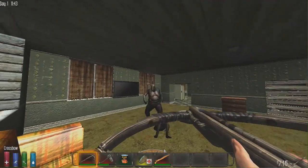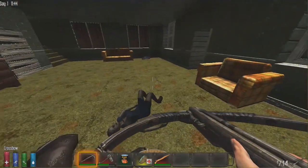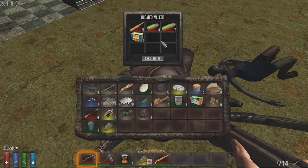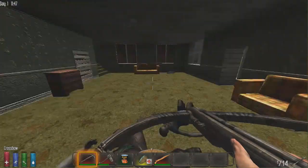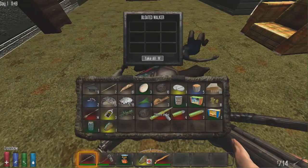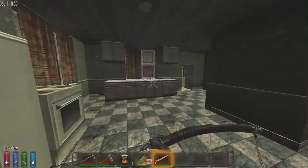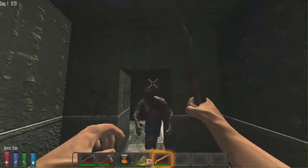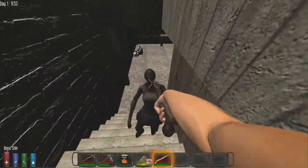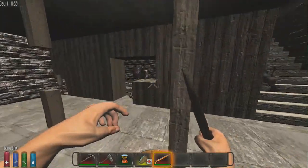Look out for cop zombies — they look like these but wear a cop uniform. They usually drop good loot, but only if you kill them properly. If they explode, you lose the loot. The big bloated walkers also drop good loot — ammo and food. Search nurse zombies because they drop antibiotics, painkillers, and all sorts of good stuff.